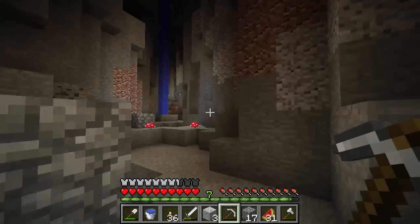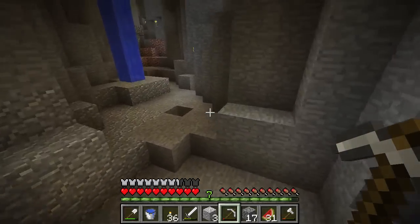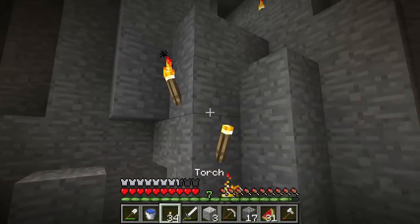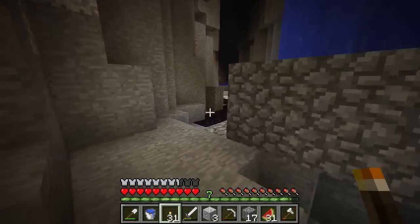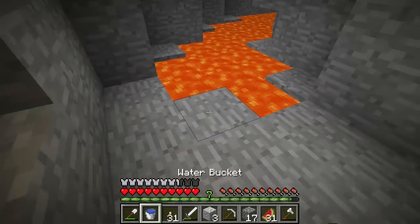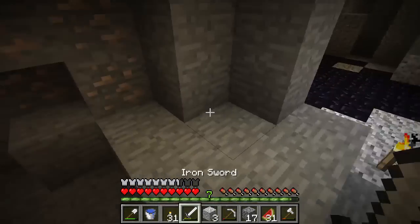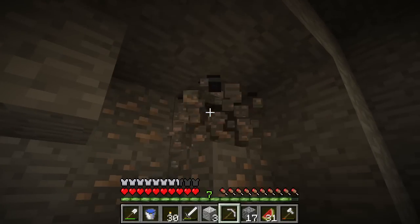Before we go further into this cave, I need to find where we came out of this cave just to make sure we know. Yeah, so it's right here. Let's go ahead and lay down some torches so we don't lose how to get out of here. This is amazing how big this thing is. Let's go this way. We'll have to light up the way as we go. We'll pick up as much iron as possible too.